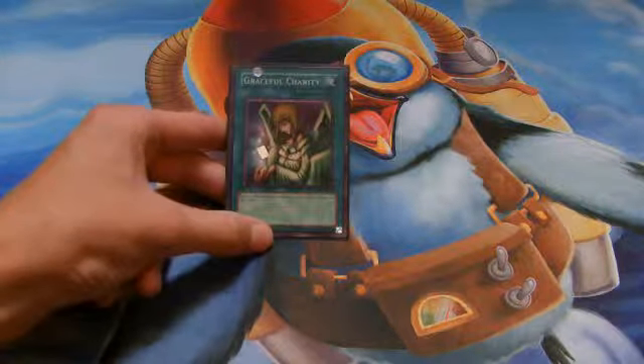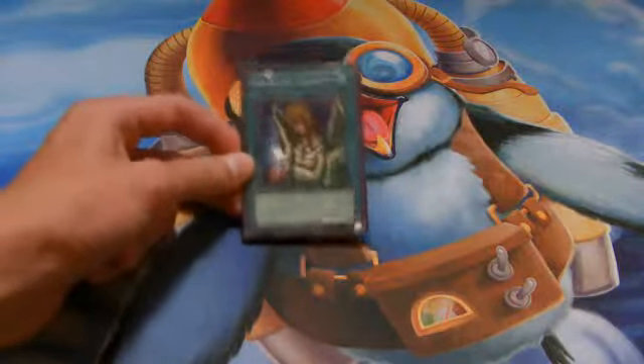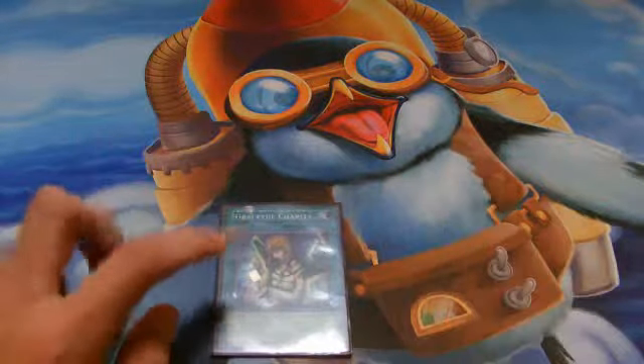Graceful Charity reads: draw three cards from your deck and then discard any two from your hand. I'd like to bring this up immediately — it doesn't net you any actual card advantage, because you get three cards but you're using this one card and the two you have to discard. So it's essentially one for one.